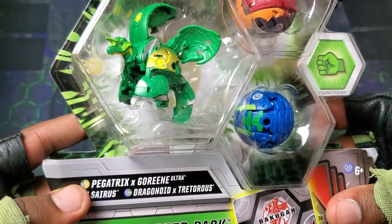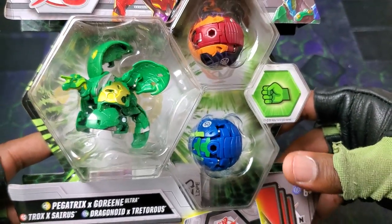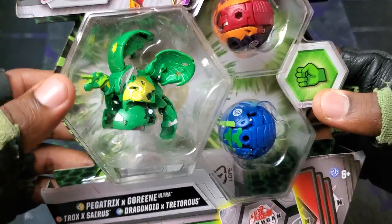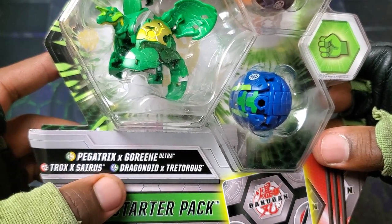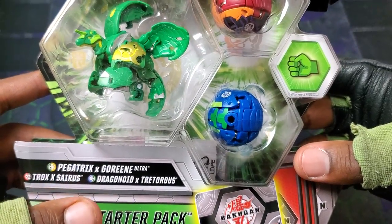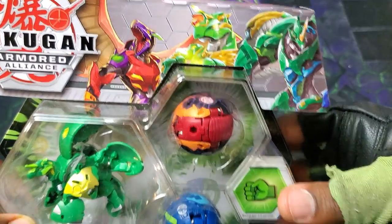Featuring Ventus Arliss, Pegatrix X Goreean Ultra. So we got this bad boy in Ventus with Arliss, so awesome. And also Pyrus Darkus Trox X Cyrus and Aquas Ventus Drago X Tretaris — man, Drago Nidus in the Aquas and Ventus. So there's the artwork for all of them, dude.